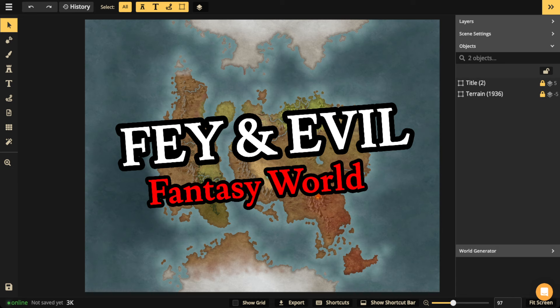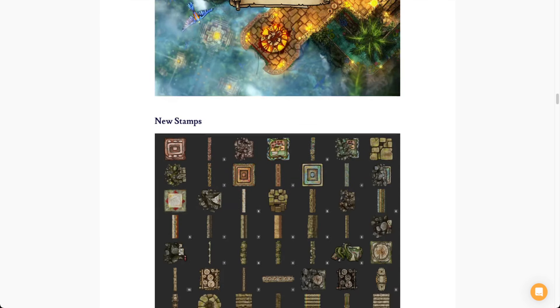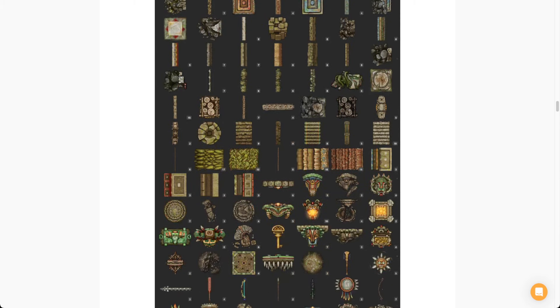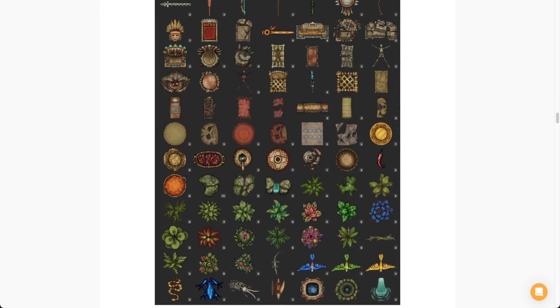Now, before I jump into the stream, I've got some quick announcements. If you go over to the updates at Incarnate.com, you're going to notice that we've released some new art, starting with the Jungle Pack. This is an absolutely gorgeous pack — I think the artists really outdid themselves. You can see there are some new stamps here. Absolutely beautiful. Love the color — vibrant, beautiful. One of my favorite packs to date.